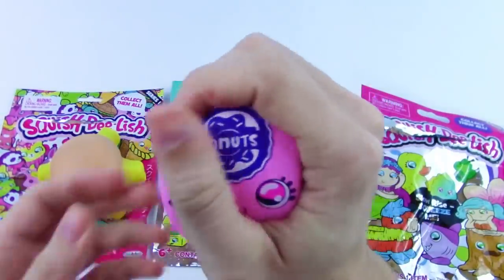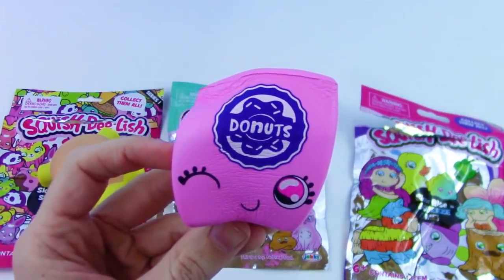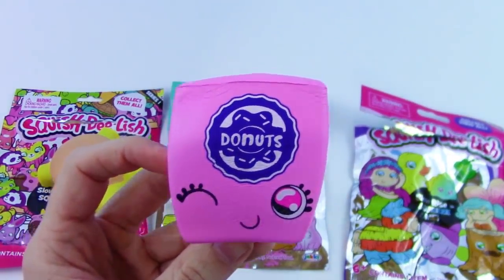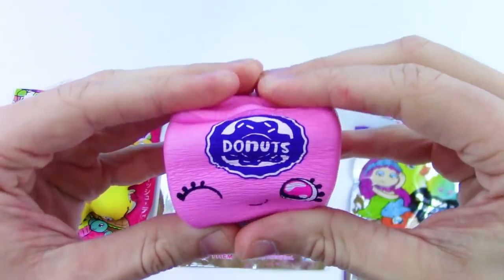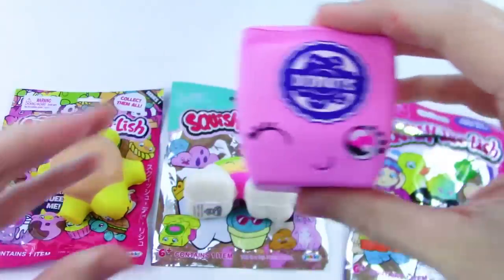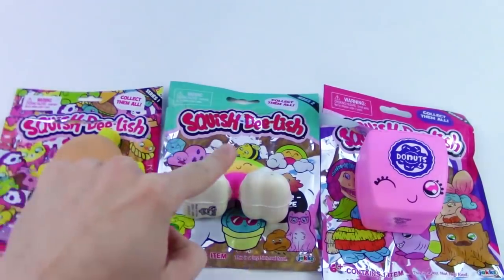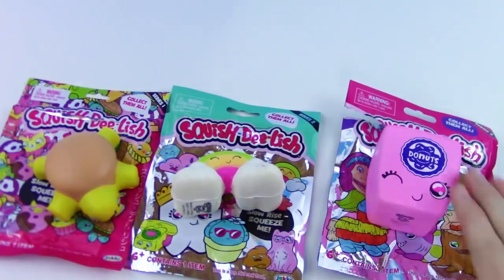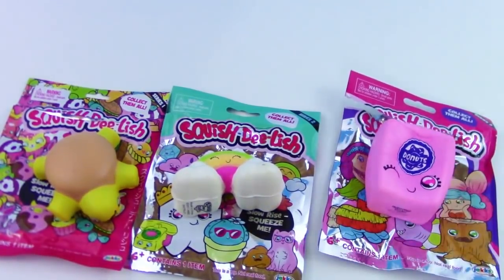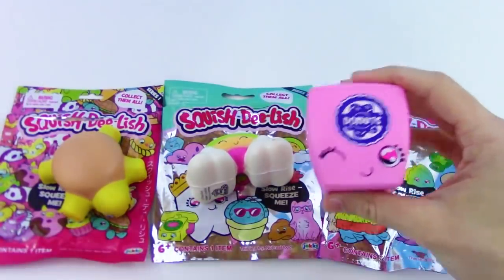It's kind of like a Chinese takeout box but it's for donuts — wow, this one is just so soft! Guys, which series of Squish Delish is your favorite — and do you like the turtle, the rainbow, or the donut box most? Let me know in the comments! I gotta go with the donut box.